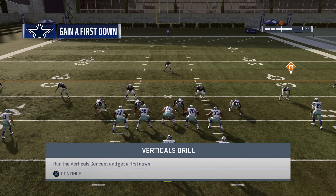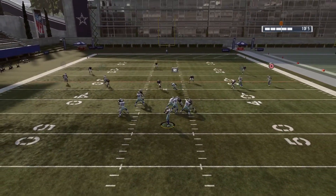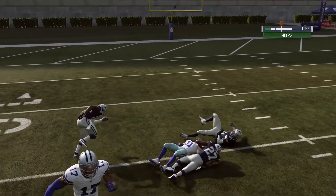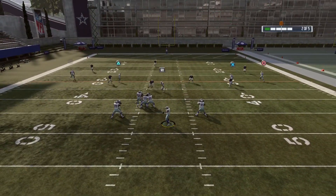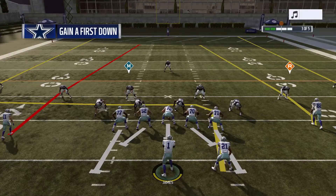Let's get started with training. They want us to run the vertical concept and get first downs. We can do that. Right down the middle — Beasley, at a boy. You just gotta do that two more times to get at least bronze. First down, keep the chain moving.